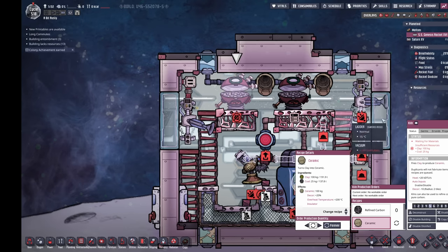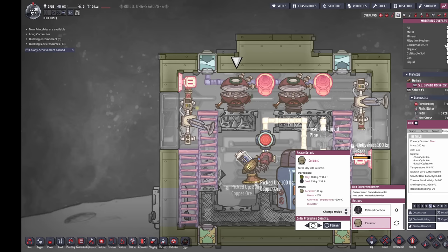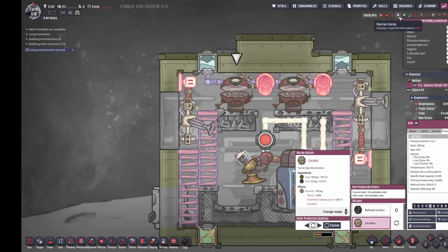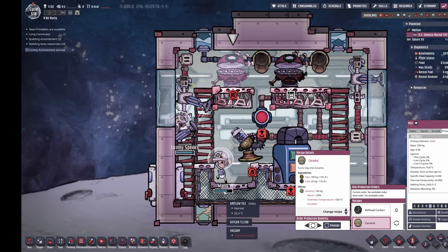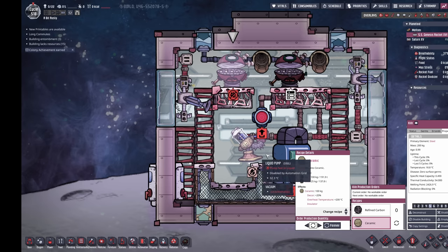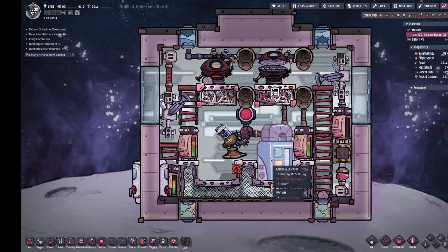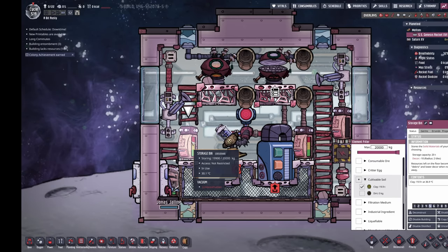That will start heating this thing up and it can't shed temperature because it's completely in a vacuum — there's no gas at all. Once it melts it'll drop down and land inside these airflow tiles. Since the airflow tiles are in a vacuum they can't exchange heat, therefore we can pump the steel out. Now we need something to trigger the pump action.